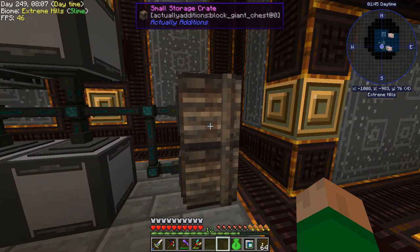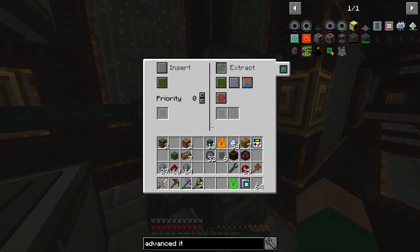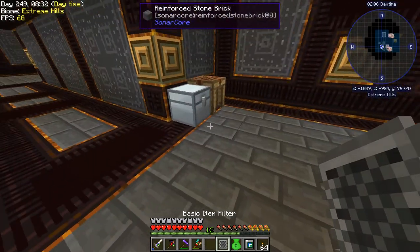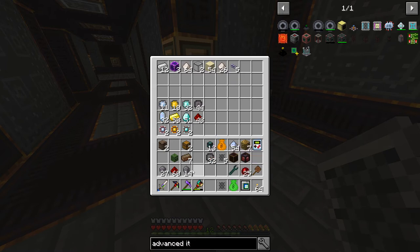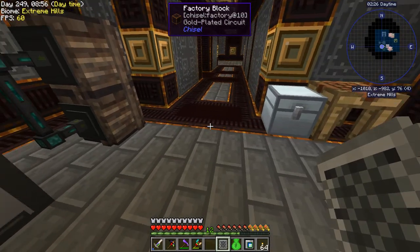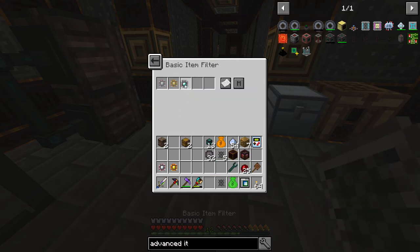At this end we have two crates — one is our input and this one will extract, always active. This one is going to be extracting only the final products we're making. The final products are processors — that's the only thing we're ever taking out of this system. We don't care about any intermediate products. These are all inputs, so I'm going to make a filter that only whitelists our processors.